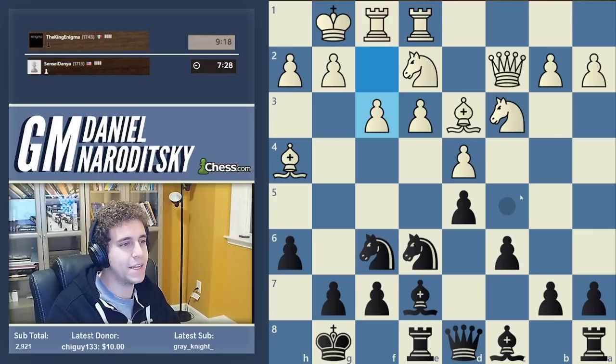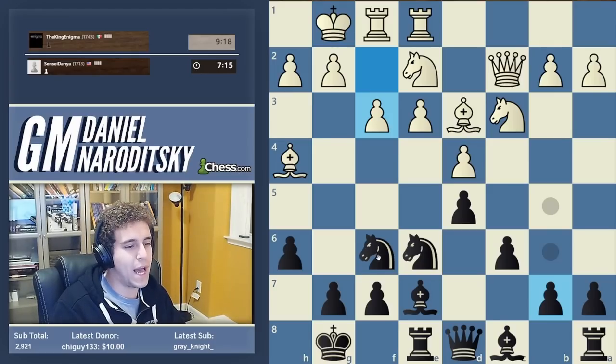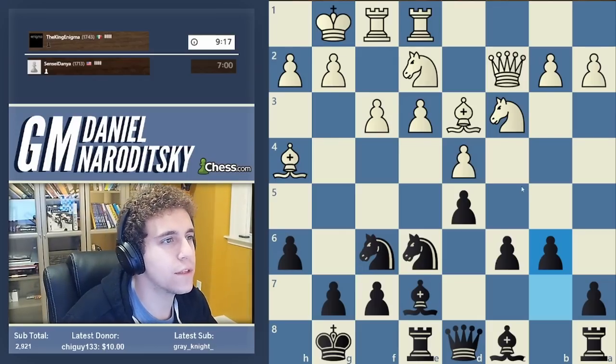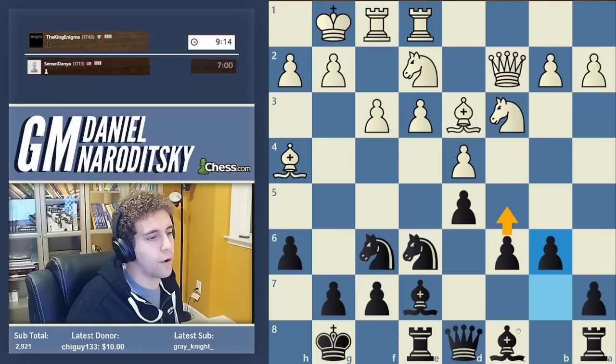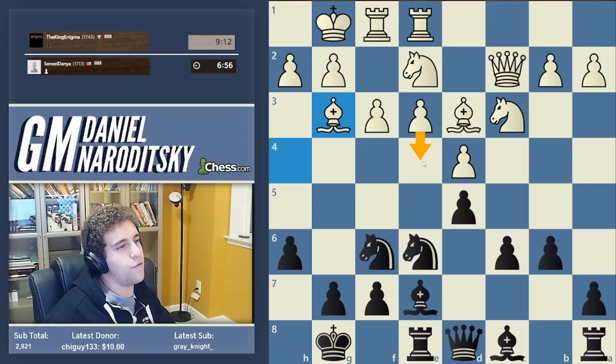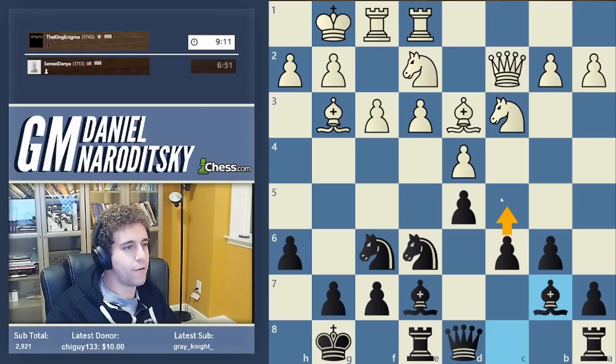Black has a couple of tools to counteract that idea. The main one is to push c5 at the right moment and create counterplay on the queenside. You can also play b5, b4 and get counterplay this way. I'm not a specialist in the Carlsbad, so what I do here with black should be taken with a grain of salt. We can go c5 immediately, but e4 is not yet a threat as far as I can tell because d4 will happen and the pawn on d4 is going to hang. So I think we have time to go b6 and prepare c5 — or potentially even fianchetto the bishop first and then play c5. Bishop g3 — still e4 is not a threat because the d4 point still hangs, so let's get our bishop out first.